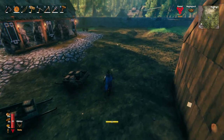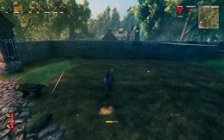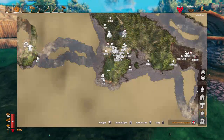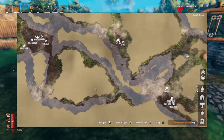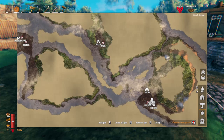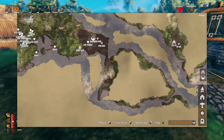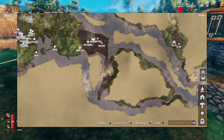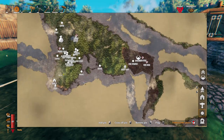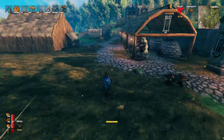Hi everybody, welcome to episode 62. In episodes 60 and 61, we managed to get some iron ore from all the way down here. We even took a shortcut through a little gap, which was quite hairy, and then we faced a sea serpent which I had to run away from. We managed to get our boat safely to the bridge.